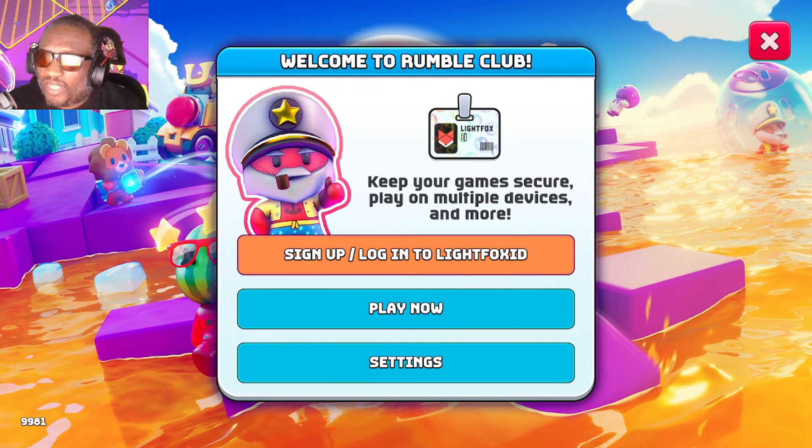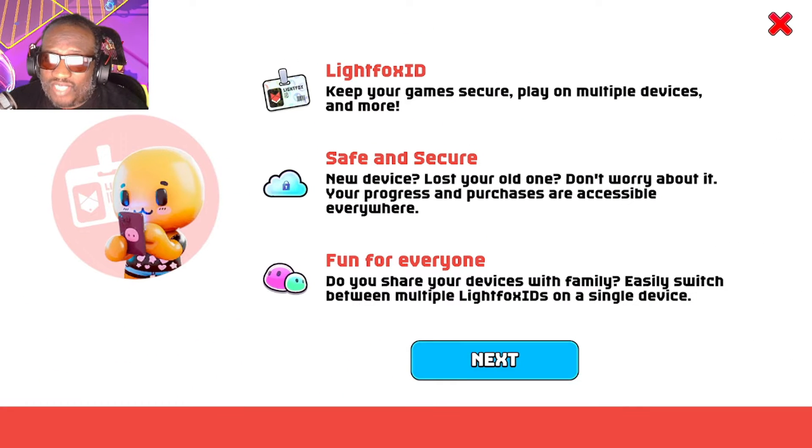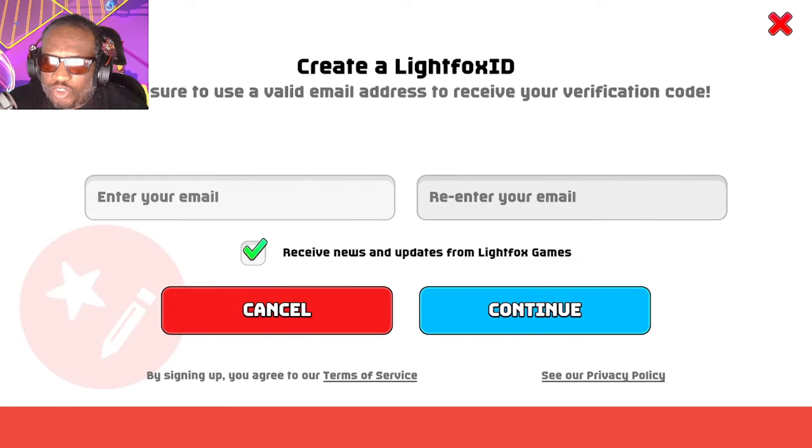This is really important. It says welcome to Rumble Club. You can play or go into your settings, but I recommend you sign up for a LightFox ID. You sign up for a LightFox ID and you can play on multiple devices, safe and secure — you'll always have your account. It's pretty simple: you put an email address in, hit continue, confirm it, and you're all good.